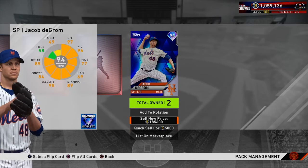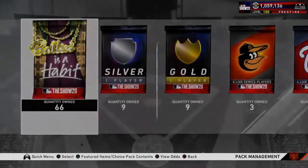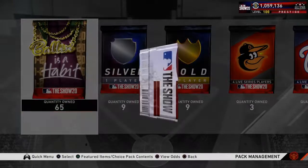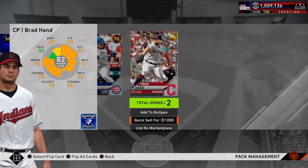Oh my goodness, he goes for a lot — I'm definitely selling him after I finish the pack opening. Wow, we pulled Jacob deGrom! The Astros have a huge target on their back — we know what happened in the offseason. They're playing well though and if they get to the World Series, I know a lot of people including myself are not going to like that.